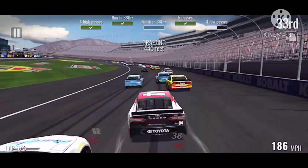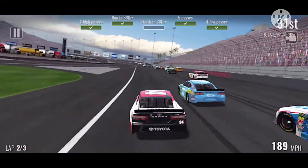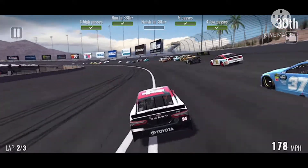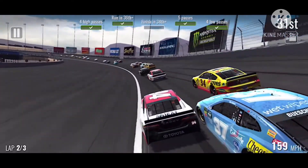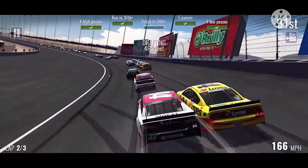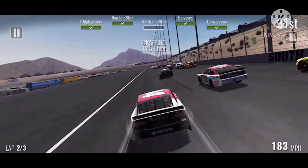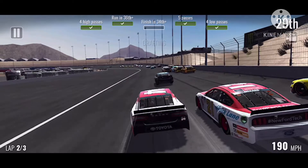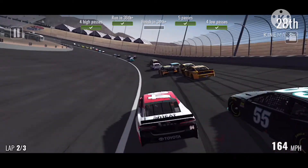We barely kept it out of the wall, then hit Michael McDowell up the track and passed him, then passed Ryan Preece. By then we probably had all the challenges done. I'm getting bobbled down on the inside — there's Paul Menard — and we're about to outrun him by going three wide for 29th or 30th spot.